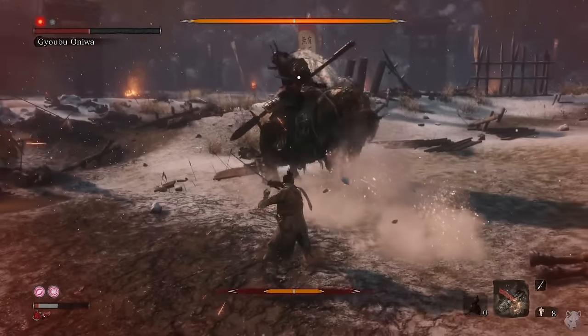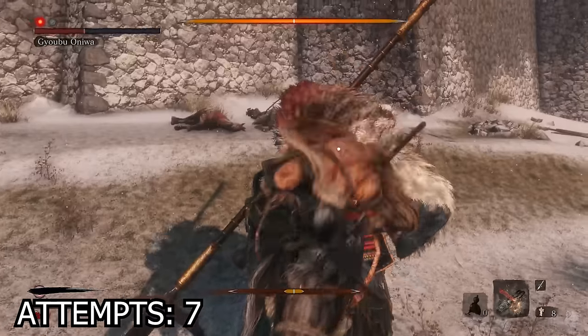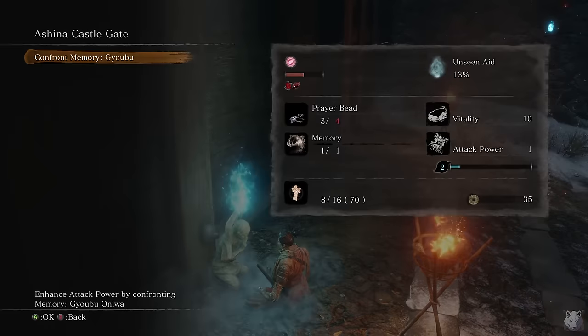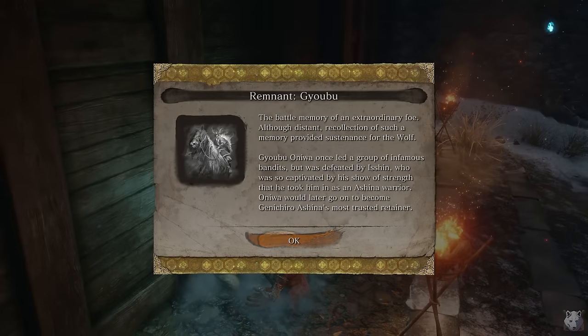Back to Gyoubu. It took me a little while to get back into the swing of things, but when I do, he goes down easy. Now I have the only remaining choice for this challenge run: do I level attack power? Attack power is the same as leveling weapons in Dark Souls — it doesn't violate the Soul Level 1 rule, and fighting bosses with zero attack power just sounds tedious, so I decided to allow it.